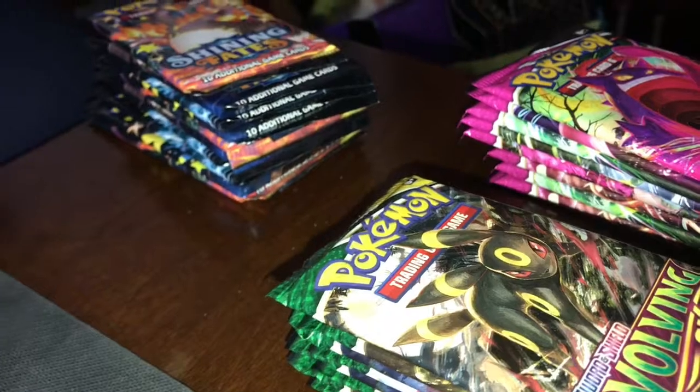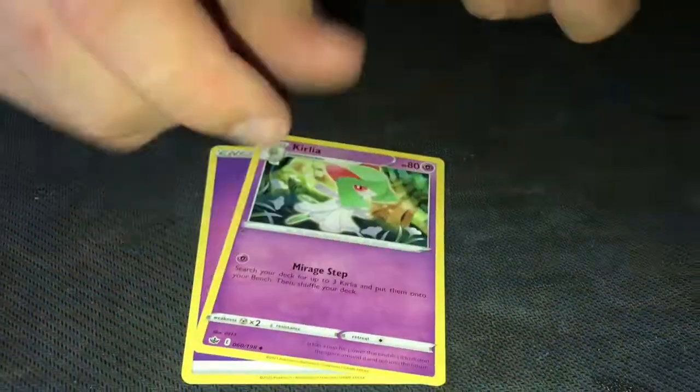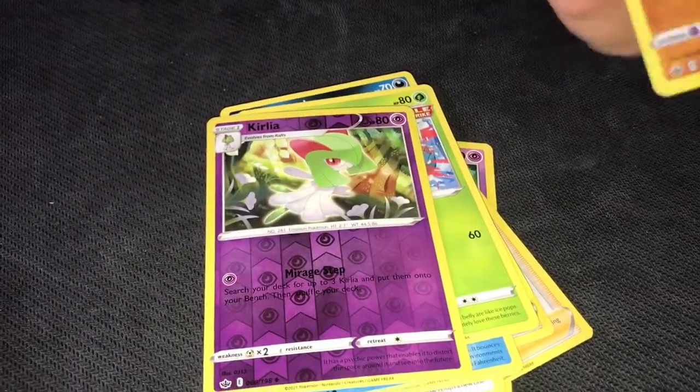Last pack — then I'm going to move to Fusion Strike. I think I'll leave Evolving Skies for last because it's one of my favorite sets. Cold card. Another card trick — 1, 2, 3, 4. Psychangry, Curlion, Agatha, Flannery, Scorbunny, Arron, Snorlax, Venipede, Snowbar, Curlion — and there you go, an Octillery Hollow!